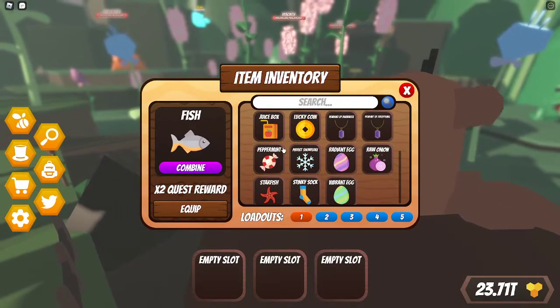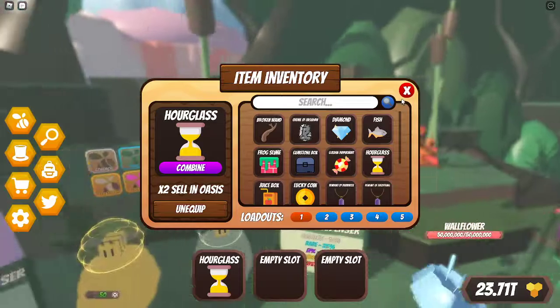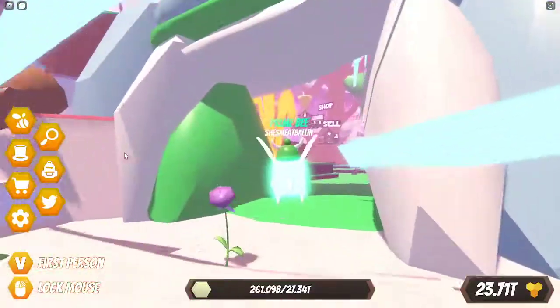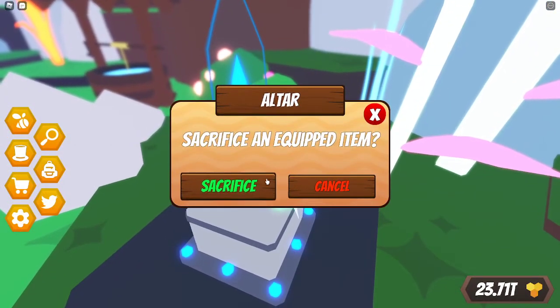Step two: ensure something that you want to sacrifice to the altar in Fairytale is in your hotbar. Now you're going to go to Fairytale — we're going to use an hourglass for this example — and sacrifice the equipped item.